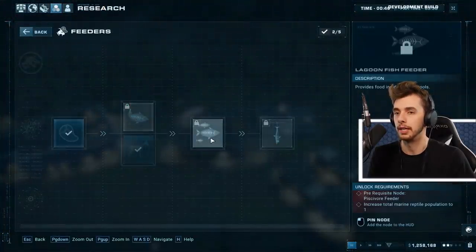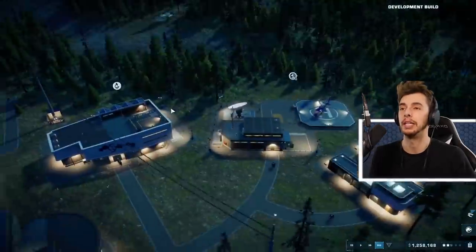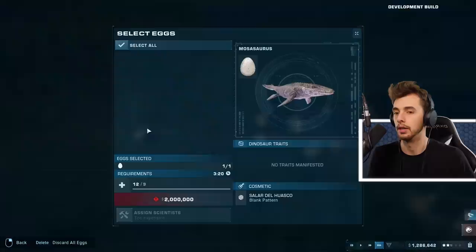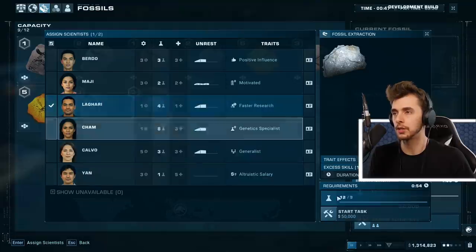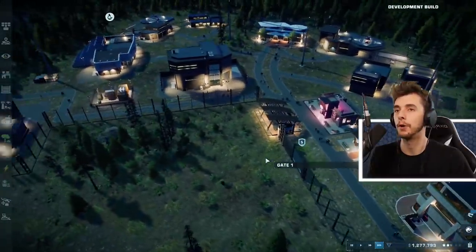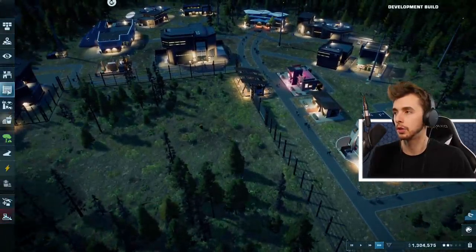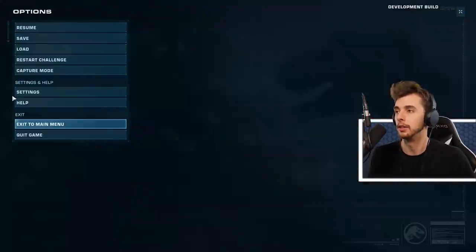We need to increase total marine and reptile population to one in order to unlock it. We need the piscivore feeder too - we need to make a marine thing first, which we're almost there. It costs two million - I need to increase my profits. Faster research - genetic specialist, there you go, start that. I can't sell fossils though! How do I check my management view? Guests need high need of shelter.